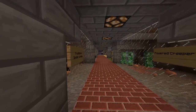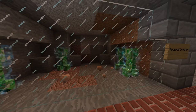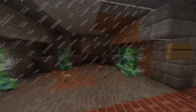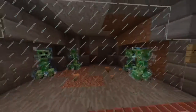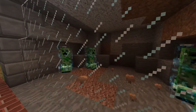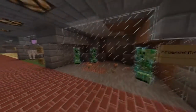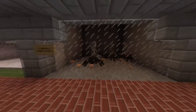Over here we have the powered creeper. This is very rare — it's only possible when a lightning bolt strikes a creeper. You would never see four powered creepers right next to each other like this. They have a very large blast radius, and you definitely do not want to be anywhere near these things.